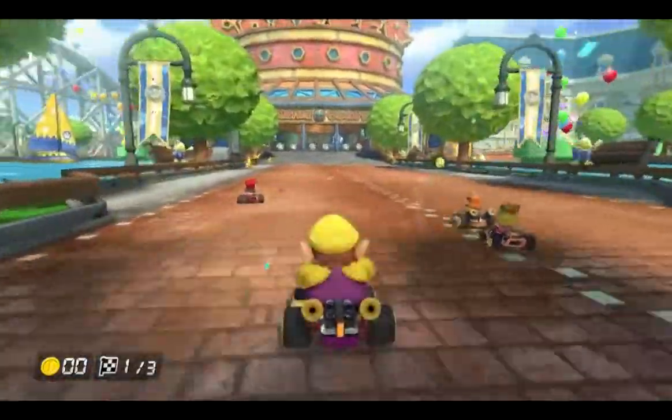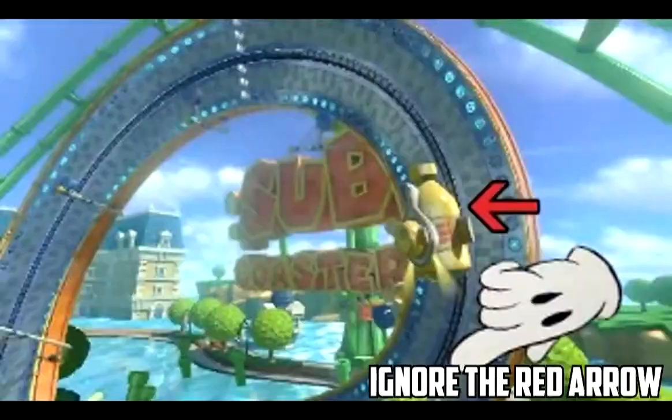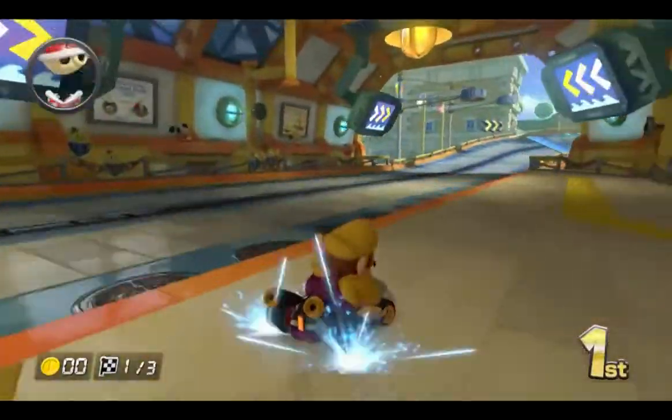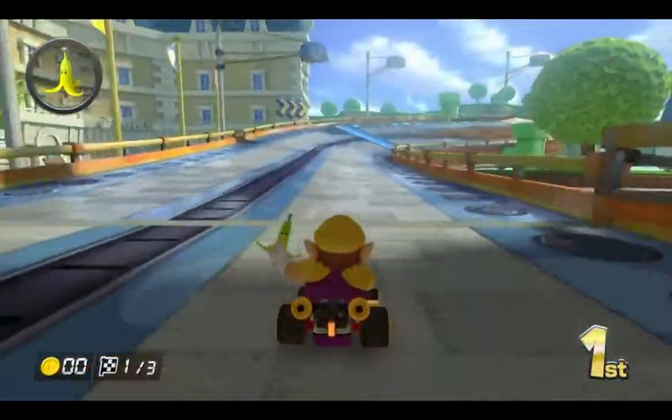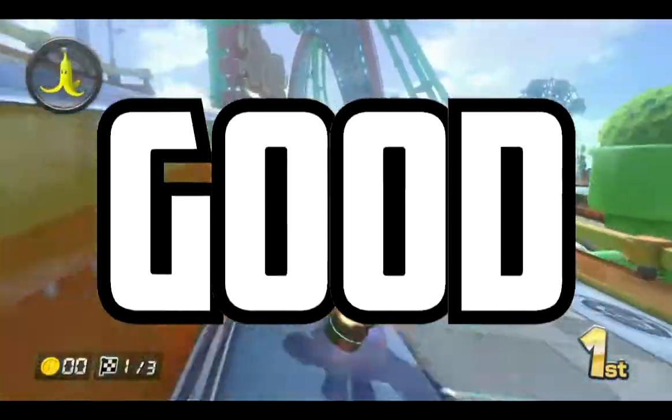Coming in at number 2 is Water Park. Water Park is a water park — no duh — but it's very weird for a water park. I don't know much about water parks, but some of this shouldn't be here. This map has a perfect combo of flying, anti-gravity, pegs in anti-gravity to get you speed boosts, and it's just great all around. In other words: it's a good map!